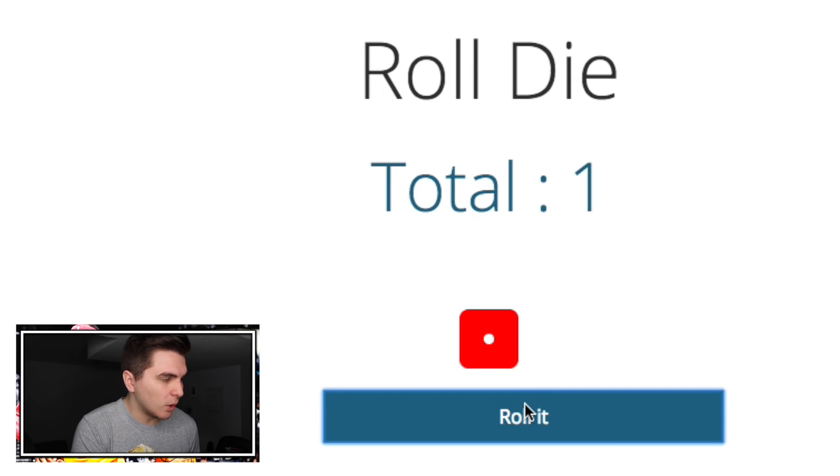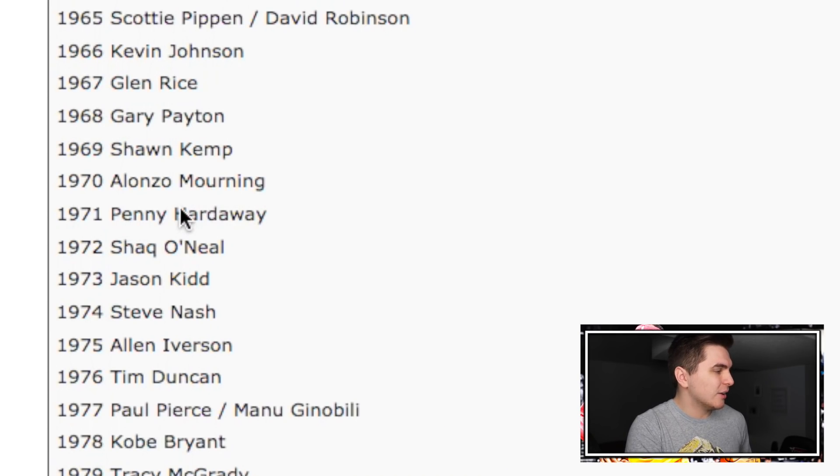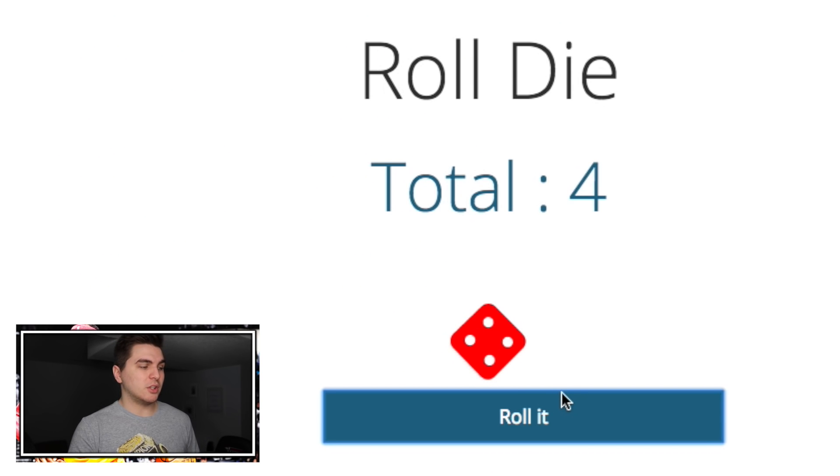Let's get it going. Here is our one die — start from one till six, we roll it. Starting lineup, point guard: rolled a four — that's the 70s. A player born in the 70s, somebody who recently retired. Look who's right there: 1971. There's a lot of good options — Nash, Iverson, Jason Kidd — but I'm going Penny Hardaway. It's been a while since I used my boy Penny.